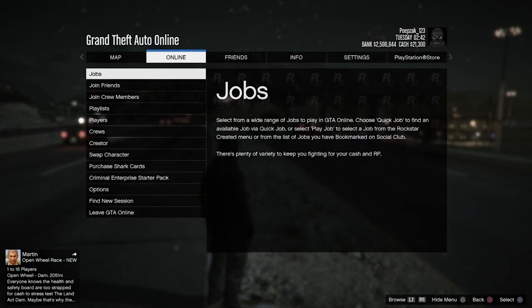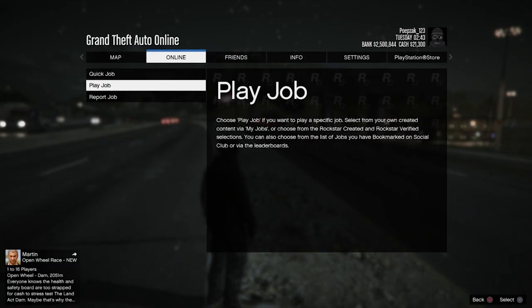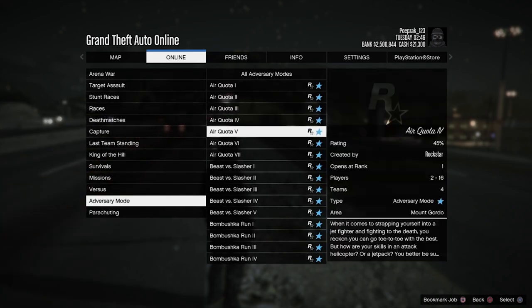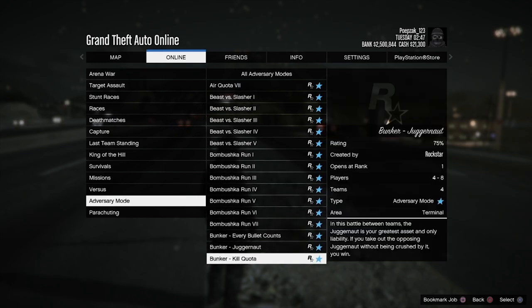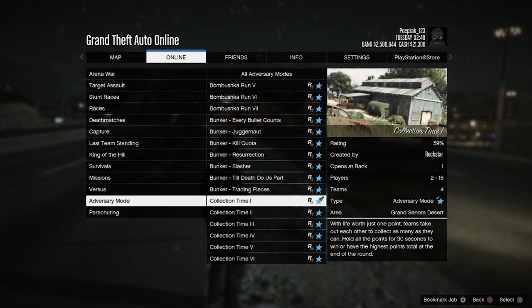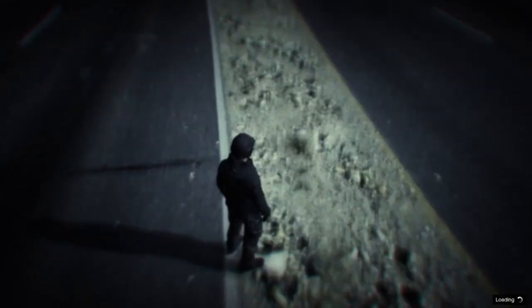Now go to options, online jobs, play job, Rockstar created, adversary mode, and start the mission called Collection Time One. Also put the matchmaking to closed so you will be the host. You can do that by going to online options and then matchmaking, close. Just start the mission.